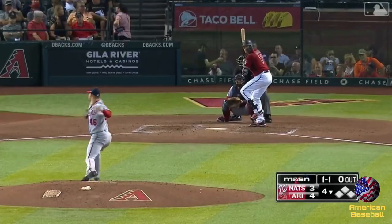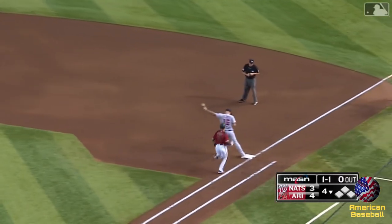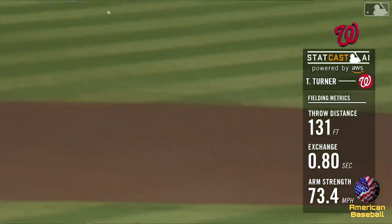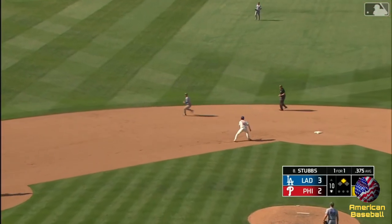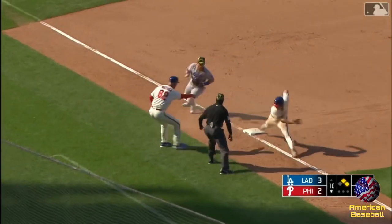And another score. Turner is going to take a long throw and he's right on target to get Nick Ahmed, who runs pretty well. That was not close at first. Muscled up the middle, Turner ranges a long way to get it, and throws late. Throw goes to third. Riamuto's in safely.